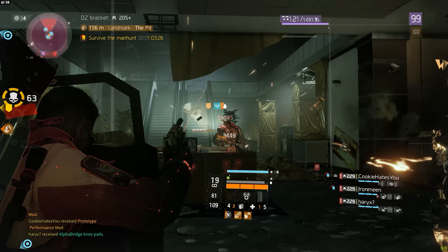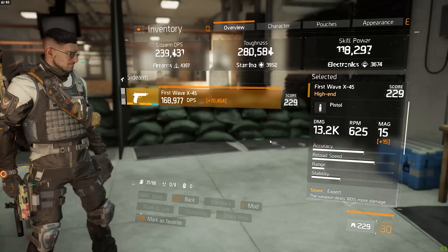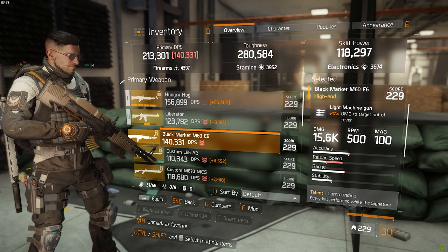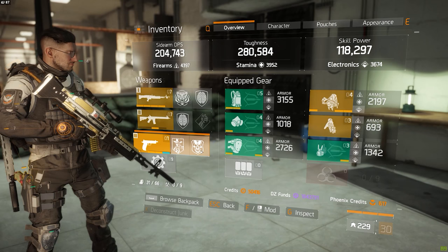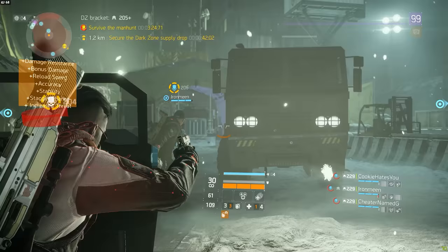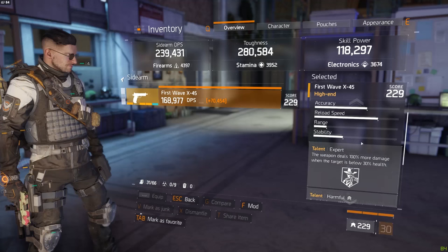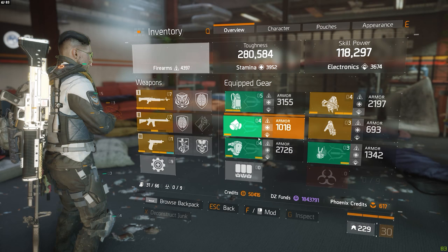The weapon I'm using is the X-45 pistol, which I pretty much use whenever the shield is up — which is pretty much all the time. This pistol has a very high fire rate, higher than some automatic weapons in the game. Admittedly it doesn't do as much damage as those automatics, but with a fire rate this high it's very easy to almost instantly apply all 3 sentry marks on a player, as long as you can pull the trigger fast enough. I've also got the talent Harmful on this pistol, which helps put a bleed on them.